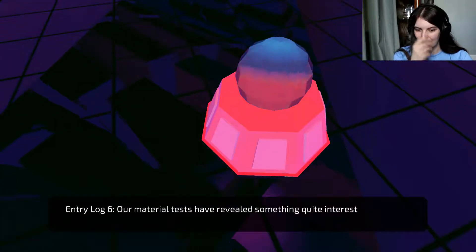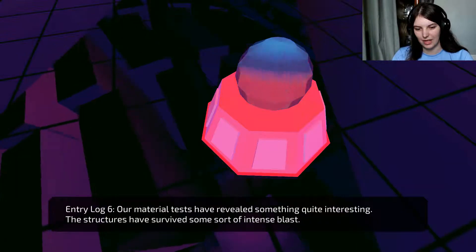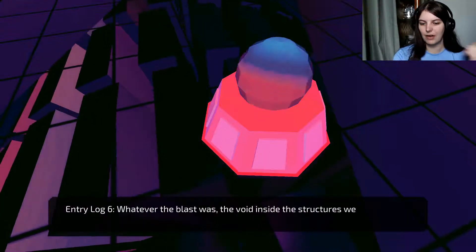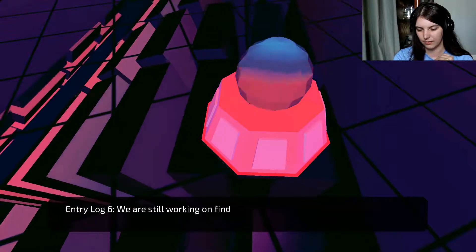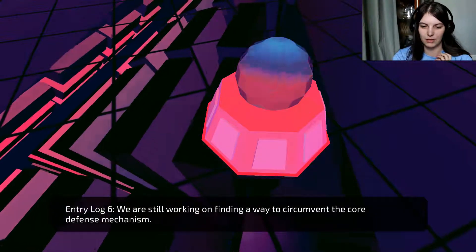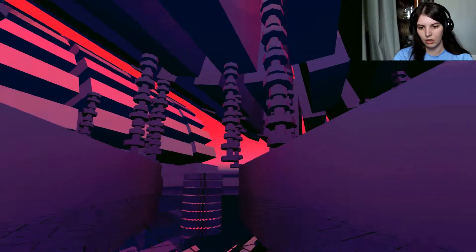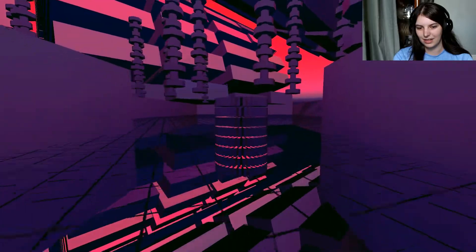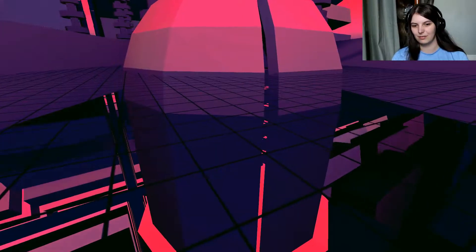Our material tests have revealed something quite interesting. The structures have survived some sort of intense blast. Wherever the blast was, the void inside the structures was completely unaffected. We're still working on finding a way to circumvent the core defence mechanism. Here's the centre thing again — back to normal space. Wibbly wobbly.